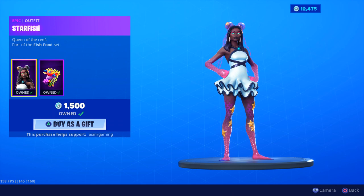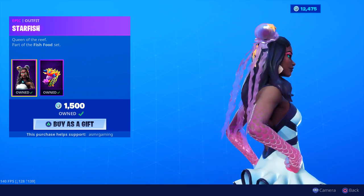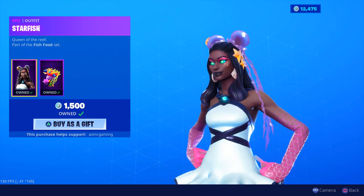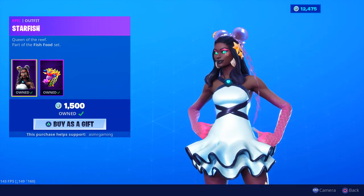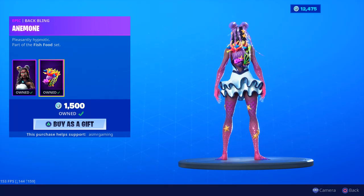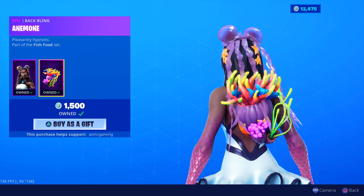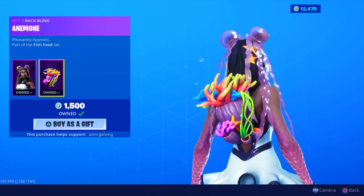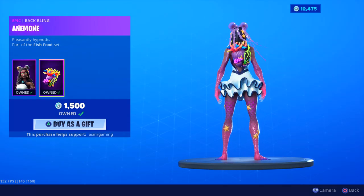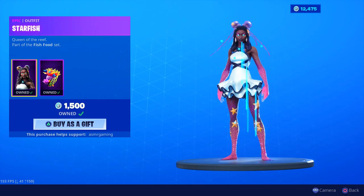Starfish is back and I'm so happy she's back — Queen of the Reef, part of the Fish Food set. She looks awesome. I got this skin when it came out; I just had to have it. Look at the pearl necklace that's glowing, her glowing eyes, fish scales on her arms and legs, and starfish on her legs. She comes with the Anemone back bling — Finding Nemo vibes, since clownfish love to live in anemones. There are actual fish moving inside the back bling. I love this skin — if you like it too, be sure to pick it up.